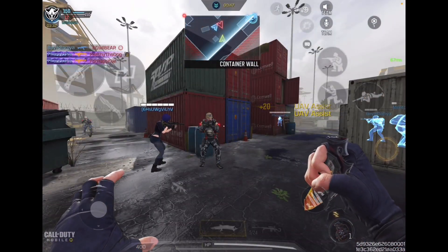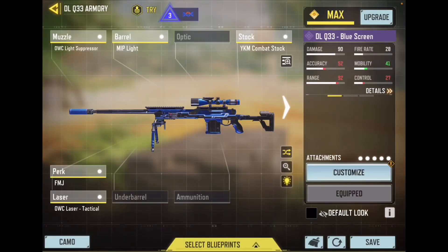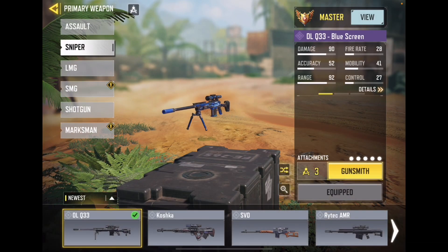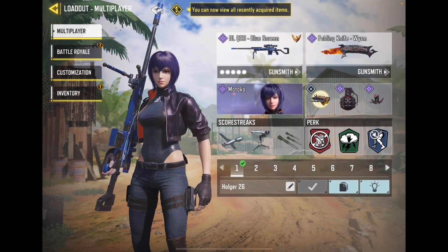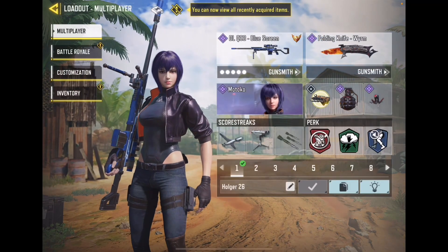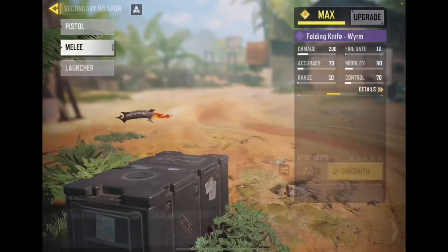Attachments that I'm currently using — this is the fastest ADS build for DLQ-33. Let us look at the loadout as well once we see the attachments. I'm using the amp pod, which is used for fast switching of weapons, and also I'm using lightweight for a little extra mobility. Thanks for watching.